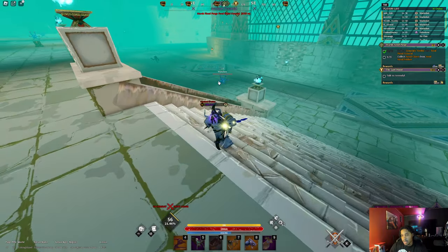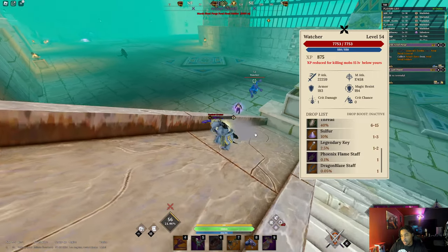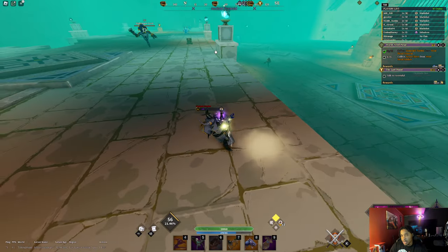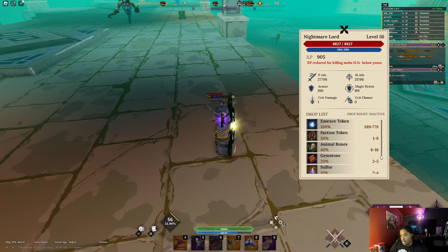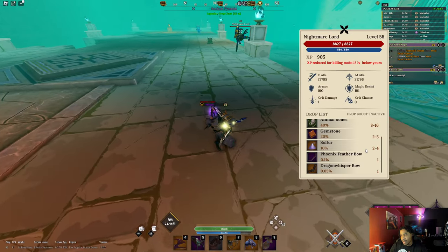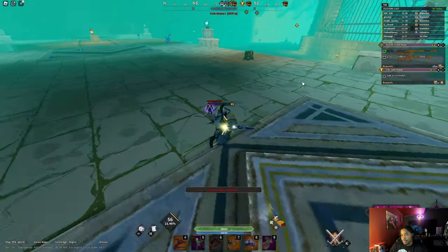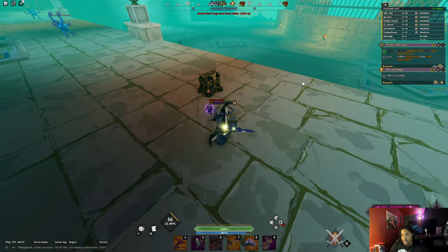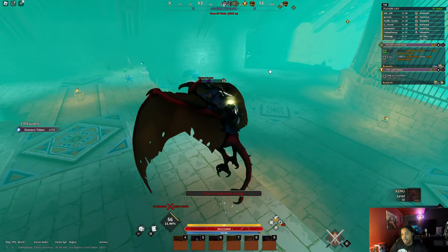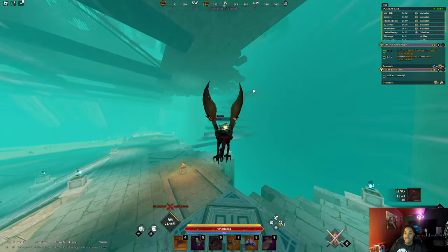Let me click on this guy — he drops sulfur, about two to three sulfur per kill. These guys drop even more: four to five sulfur. I have drop increase so I'm getting five. This is the best place to farm sulfur, no question. This whole area is great for it. Alright, I'm gonna leave the video off here — brush your heads, take care, catch you in the next one.